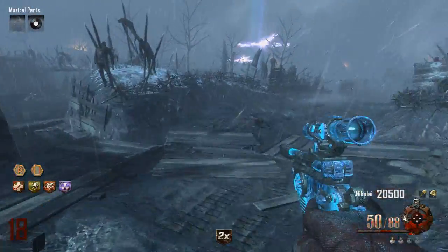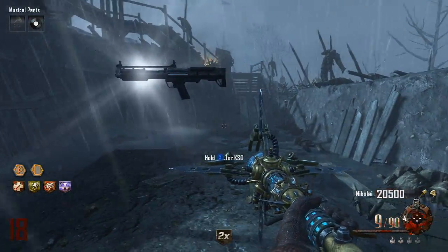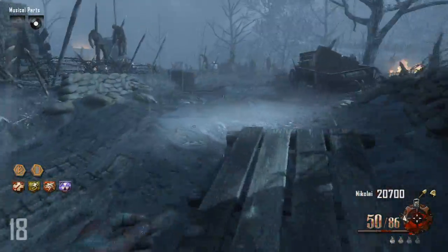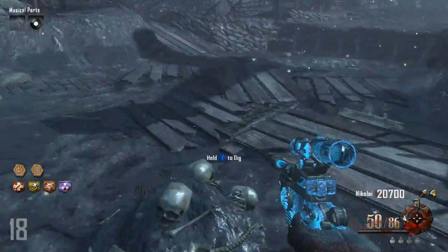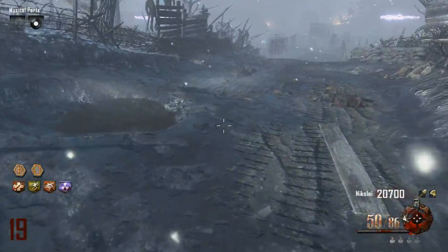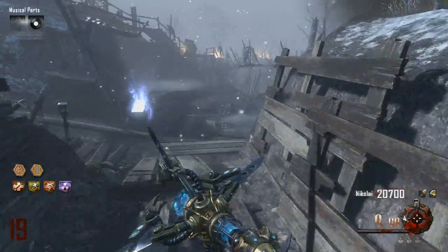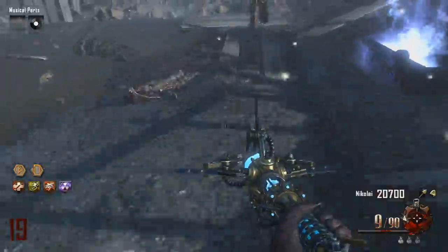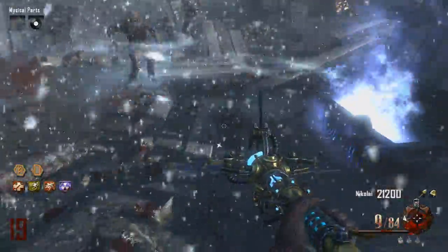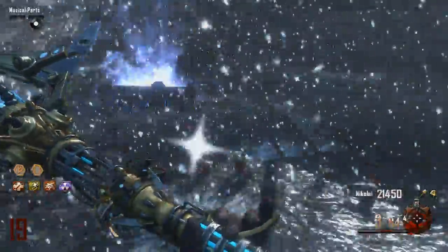We've got a few things still to do. I've got to fill the soul chest so we can get the Thunder Punch, and I also want to unlock those — they're like monkey bombs but airstrike monkey bombs or something. That gives us an objective; you gotta have goals. We'll fill these soul chests first, which should be pretty easy with the ice stuff as long as I don't do anything stupid.